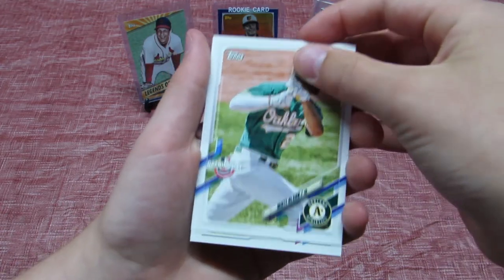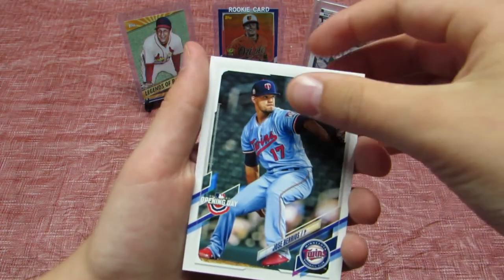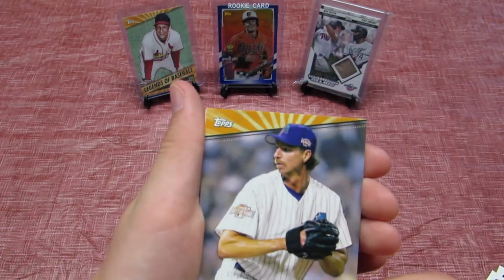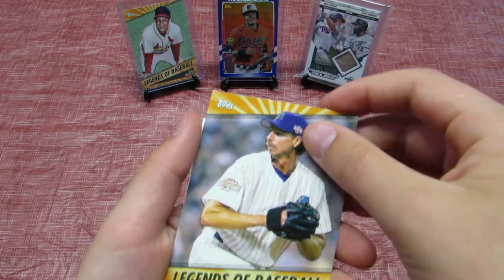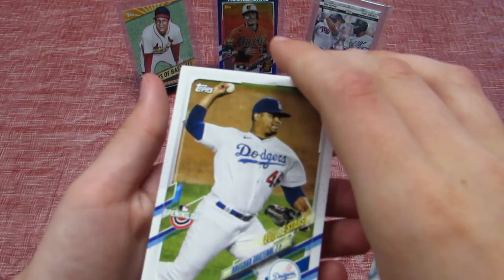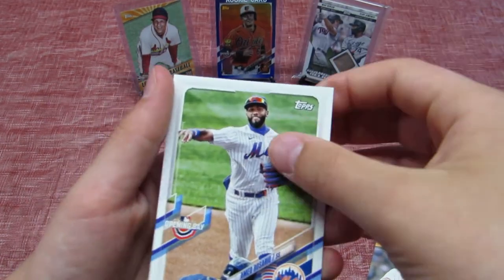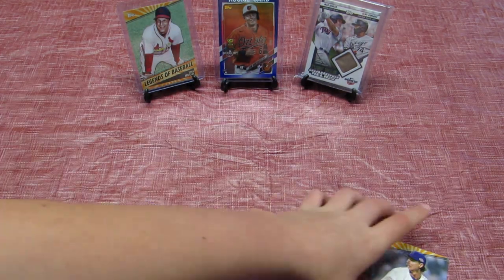Matt Olsen. Joe Ross — from the Twins. Someone from Detroit. Oh, we have Legends of Baseball — Randy Johnson! That's pretty good. It looks pretty old. Future Stars — someone from the Dodgers, someone from the A's, and someone from the Mets. But that is pretty cool right there — we got Legends of Baseball.